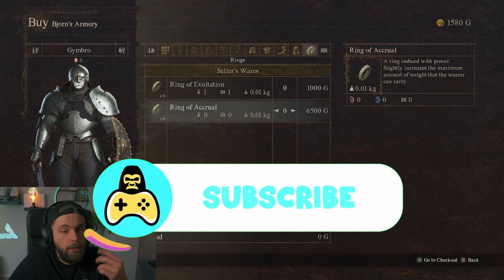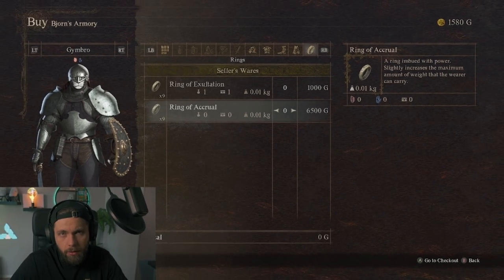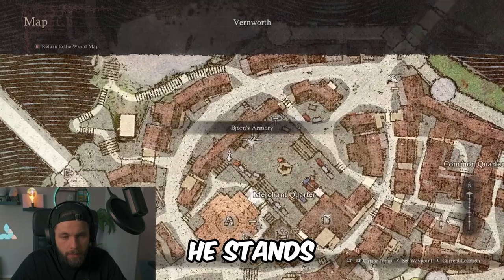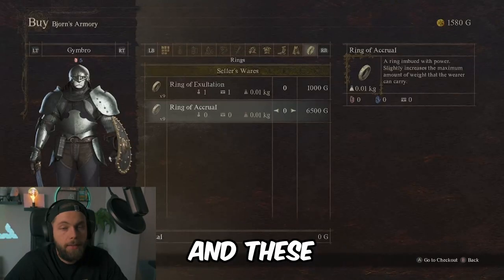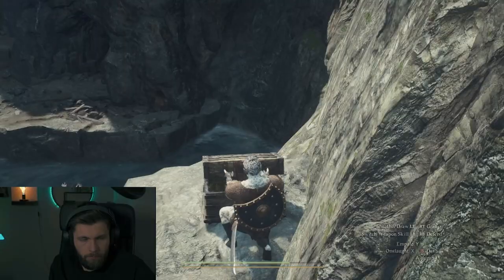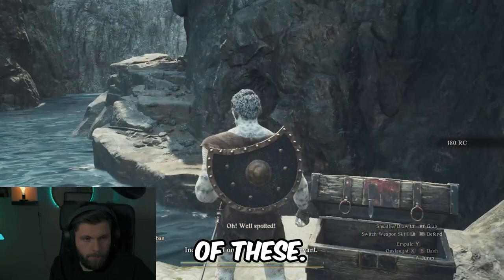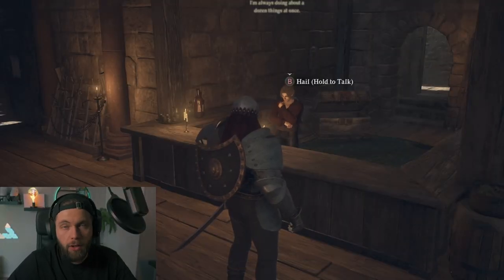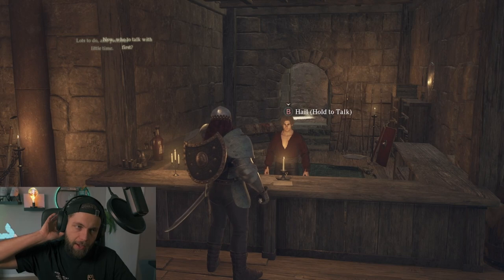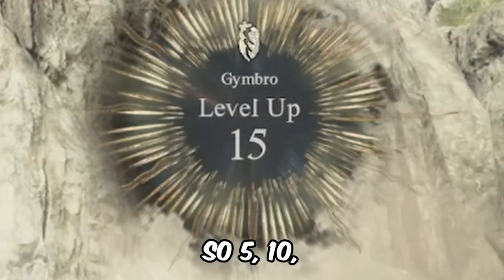The third way to increase max carry weight is by buying rings of accrual. This one costs 6,500 G from the armor vendor in the capital. These rings increase the max amount you can carry by 5 kg, so they can be very useful if you pick up everything you see. There's also an augment available at the guild halls if you're a fighter, though that's vocation-specific. Other than that, your max carry load increases by 3 kg every 5 levels — so at levels 5, 10, 15, and so on.